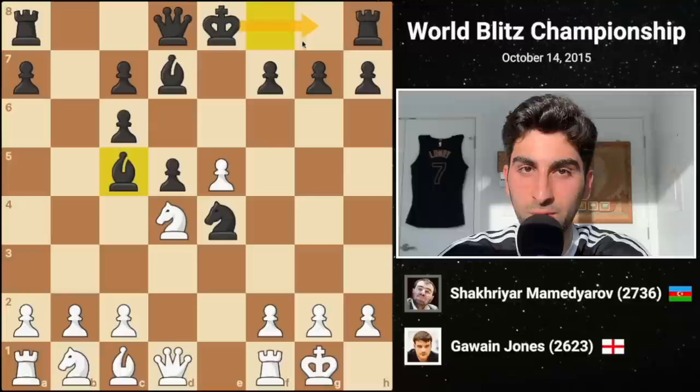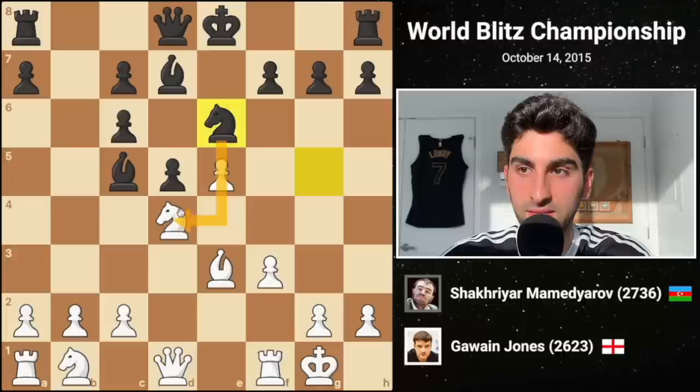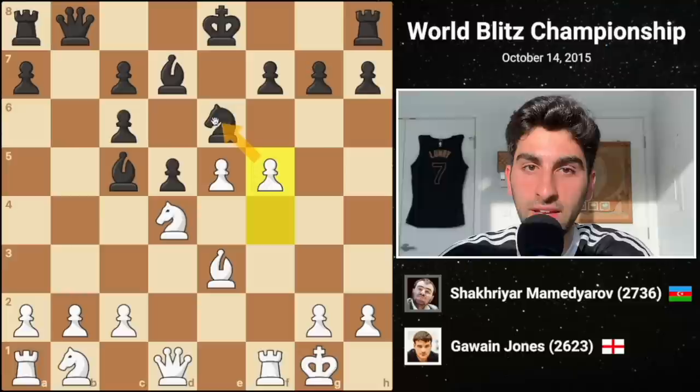Gawain castles. Black plays Bc5, planning to soon do the same. It's difficult for White to proceed with his development with Black's powerful knight, so White kicks it away with f3, and it goes to g5. Be3 defends his own knight in anticipation of Black's next move, Ne6. F4 comes next, pushing the 4-on-3 majority on the kingside. On the other end of the board, Qb8 pressures White's queenside. Gawain unfurls f5, hitting the knight.